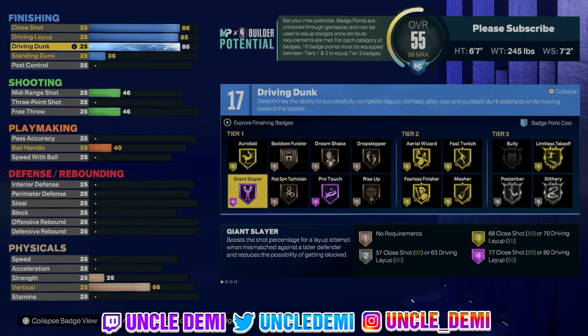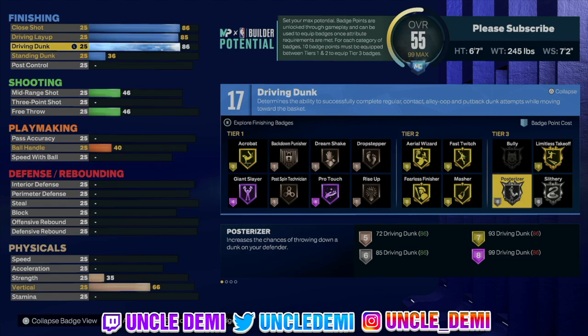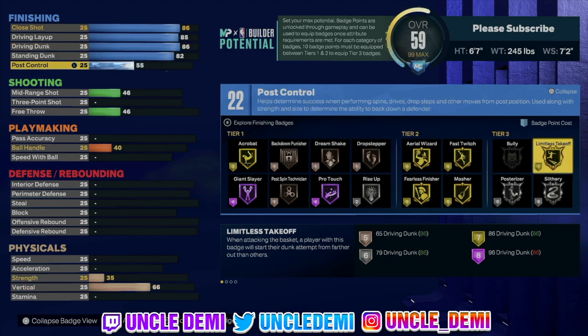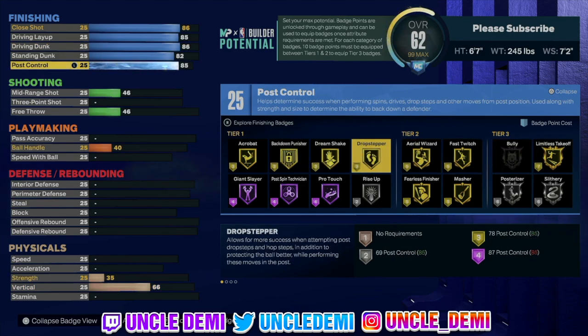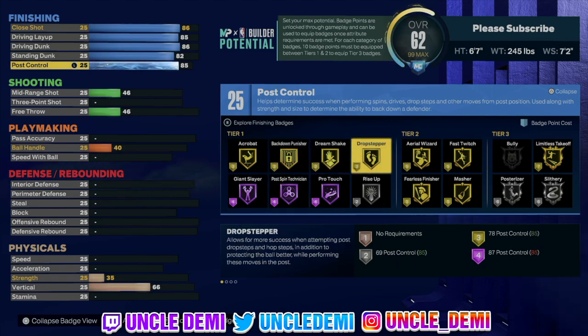86 driving dunk — even though he wasn't really that type of driving dunk player, you still get Post Riser. Then you get an insane 82 standing dunk, which is going to be really big. The post control is going to be an 85, so you're able to get Post Spin Technician Hall of Fame, Back Down Punisher, Dream Shake, and Drop Stepper on gold. Again, this is a center at 6'7, so keep that in mind.